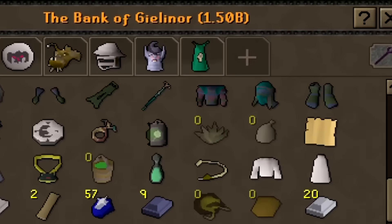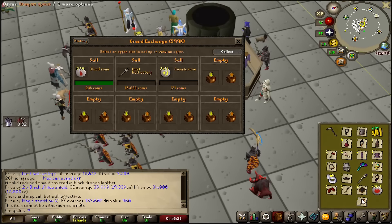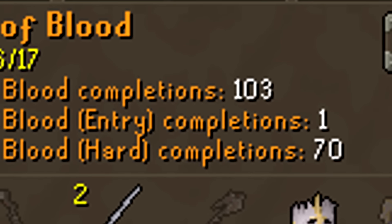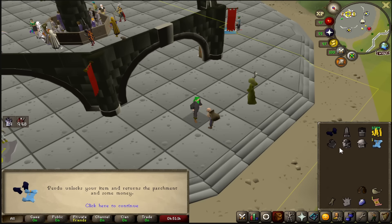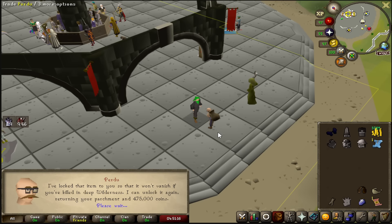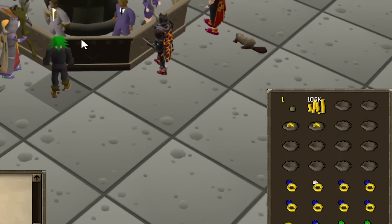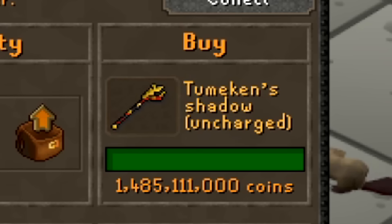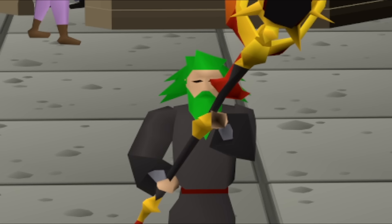The bank is now officially over 1.5 bill, and we started with a bank value of 830 mil. In total, we completed 103 regular TOBs and 70 Hard Modes, with 7 purples in my name. I went all the way from 95 to 99 Strength just through TOB. And after completely sweeping my bank for every gold piece possible, the Tumeken's Shadow is now mine. We have the Shadow now - I guess it's time to rebuild.